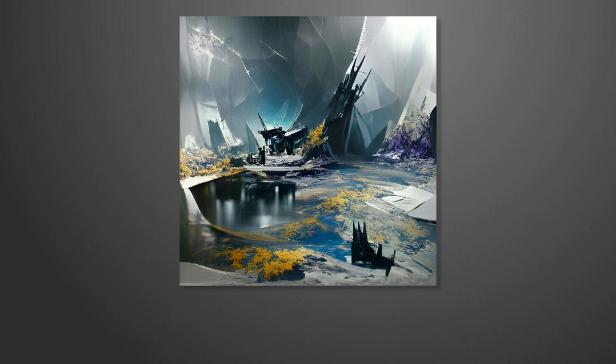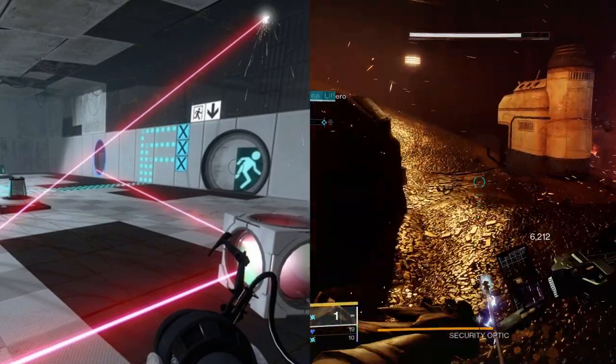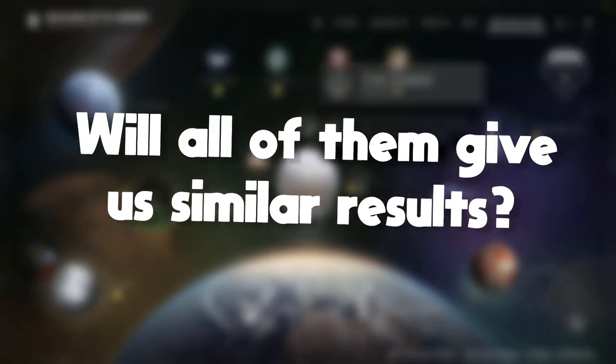Take the first image design for example — the prompt being Shattered Throne. Looks pretty cool, right? Like a mix between Portal 2 and Destiny. But there are a lot of locations and characters to pick from. Will all of them give us similar results?